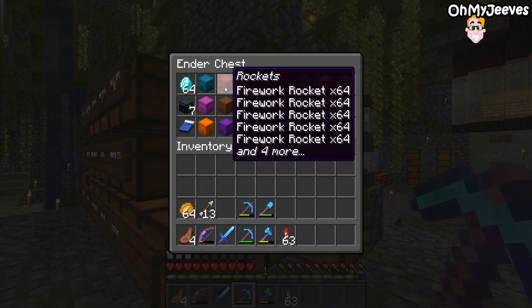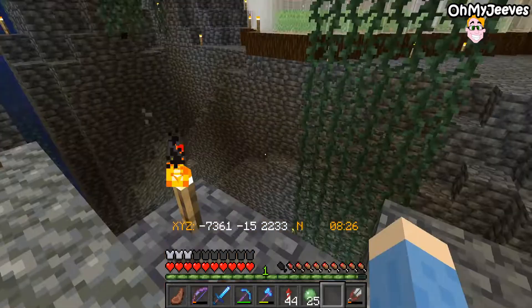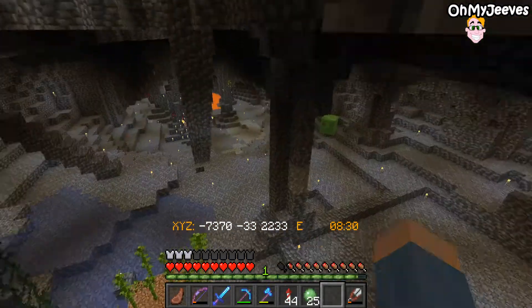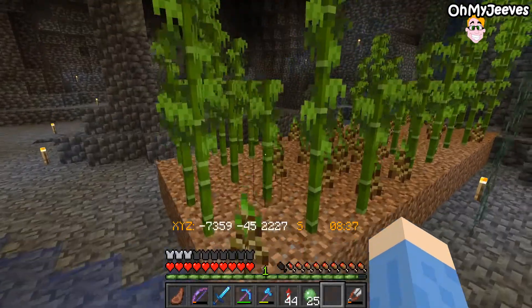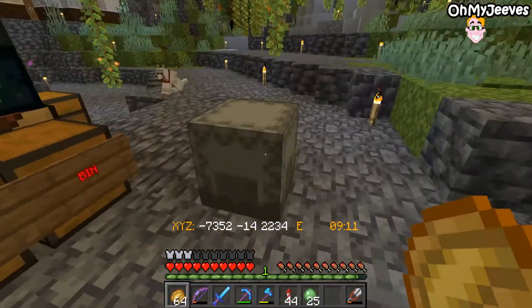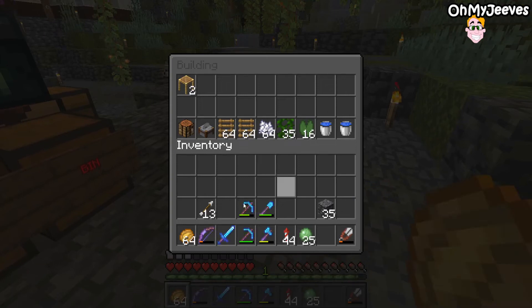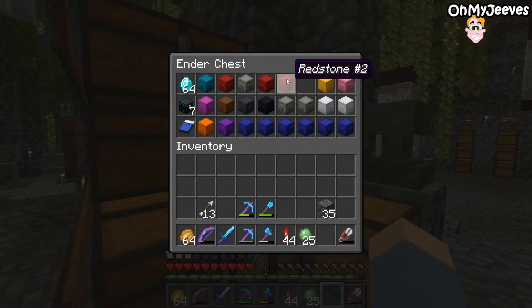Box number two is rockets, which is self-explanatory and already done. Box three is for building, and for this we're going to want plenty of scaffolding. I've set up a very small and manual bamboo plantation at the bottom of the deep slate cavern here — we'll have to wait for that to grow. The rest of the box will contain items useful for building: water for infinite water sources, lily pads, vines for ladders, and stone cutters to save on resources. Box four is redstone, which we're going to skip for now.